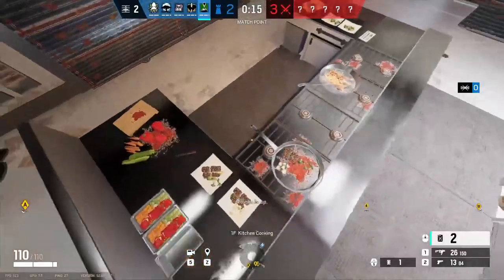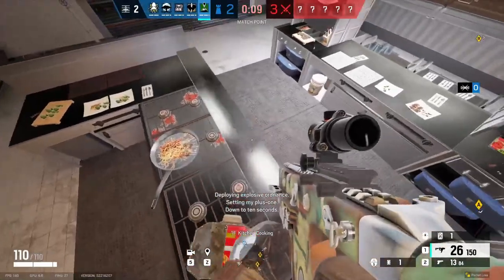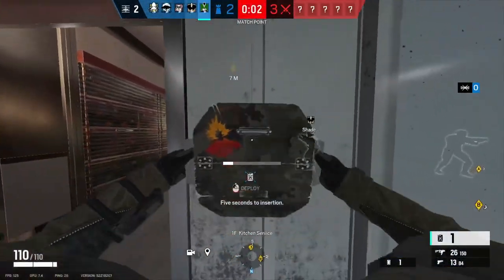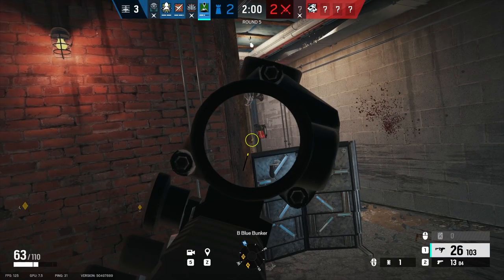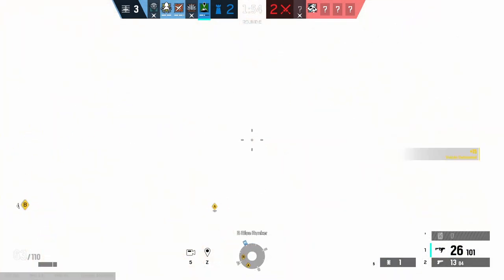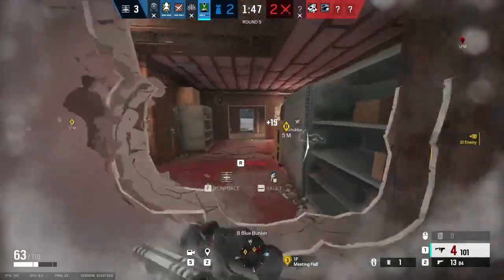My advice is to learn or make some canister setups for each site, and make mental notes of which canister you will use for what situation. For example, on Oregon Basement, I like to put a canister at the end of Elbow near Blue Double Door, so that when attackers swing me, I can shoot the canister and prevent that push whilst I reinforce off the rotate hole. I'll then have another canister over in Freezer that can be shot from Laundry rotate due to a sightline made by a teammate, one canister over by default plant behind A-Bomb, and my final canister will go where I think they will push from predominantly, or just to cover Laundry.